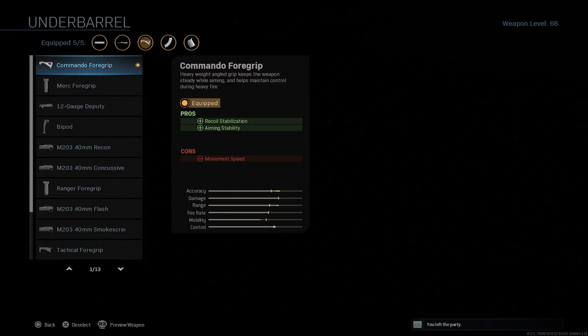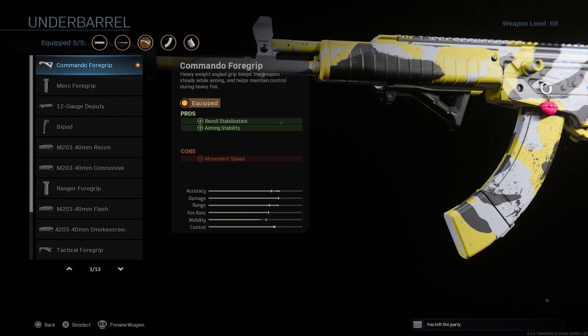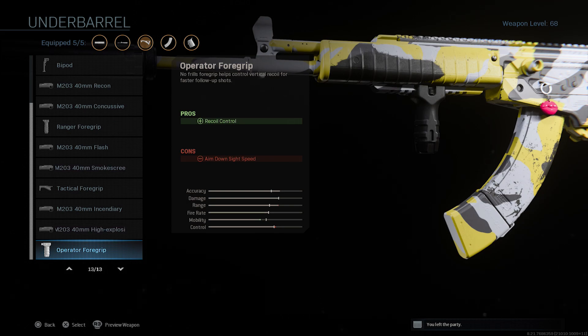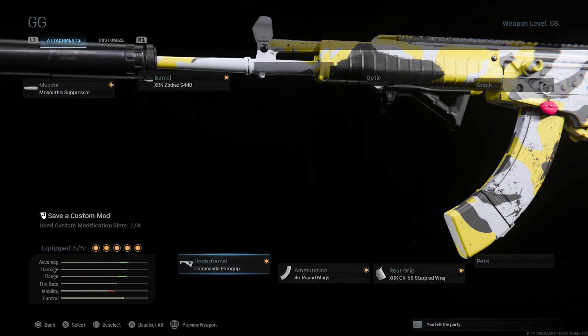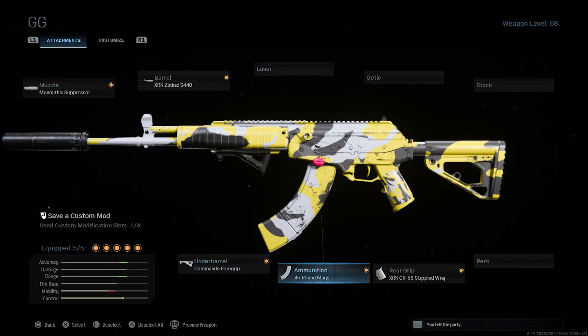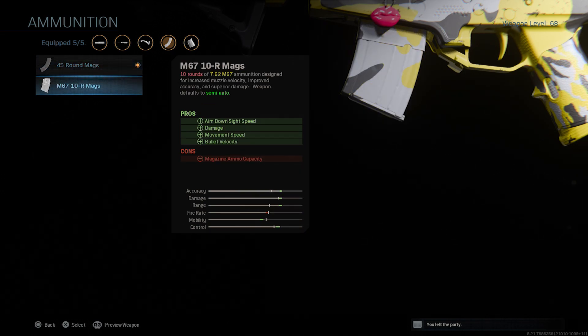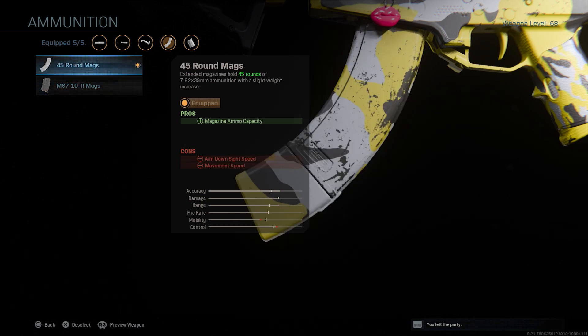I have the Commando Foregrip, though you can swap it for the Operator Foregrip if you want an even tighter recoil spread — just be aware it will hinder your movement speed and aim-down-sight speed. A crucial attachment for Warzone is the 45-round mag. Unfortunately there's no 50 or 60-round option, which I think would make this weapon perfectly competitive with the Grau.